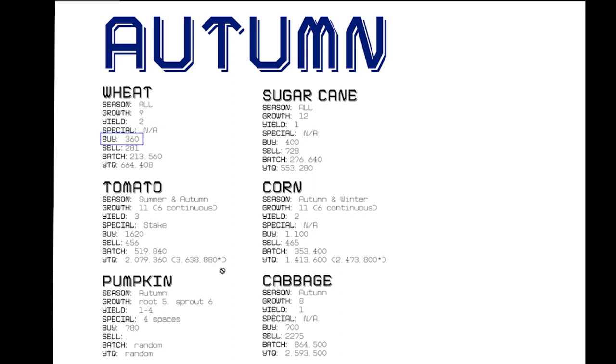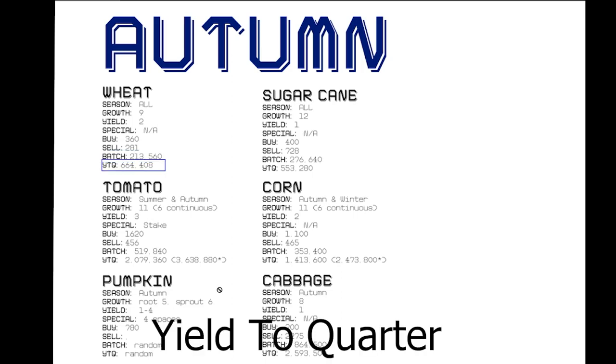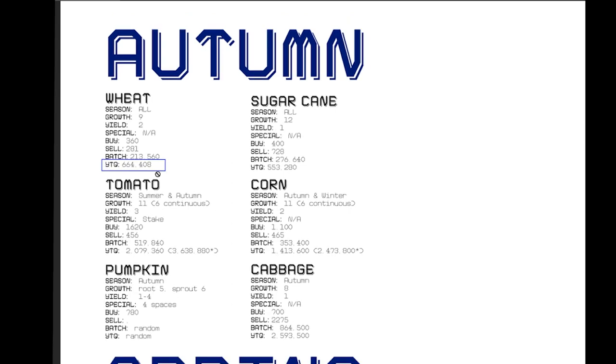Wheat is an all-year-round crop that takes nine days to grow and yields two wheat per seed when harvested. It has no special requirements. It costs 360 dink from Rain to purchase and sells for 281 dink with a max commerce license. The batch — meaning the money made after harvesting a full crop of 380 wheat — is two times 380 times 281, which equals 213,560 dink. The yield to quarter is 664,408 dink, representing how many batches you can get in one 28-day season.